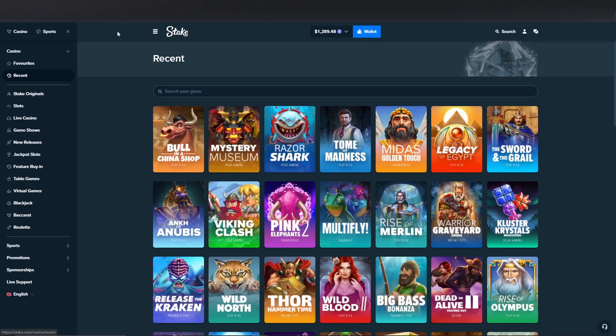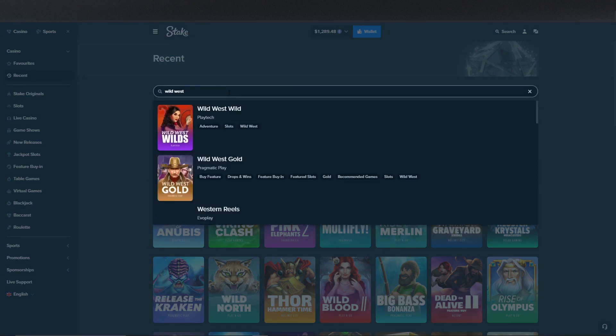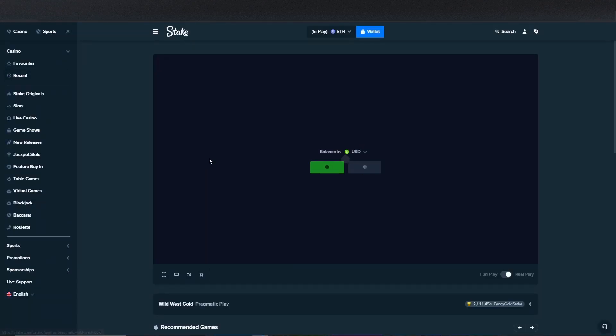Some of my favorite games are coming up now. We're back over our balance — $89 up in profit, and we have seven more bonuses to open up. Wild West Gold — can go awesome, can go crappy, never know, but a good one.